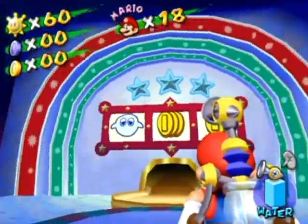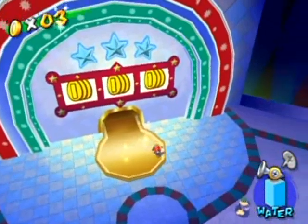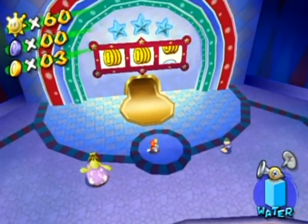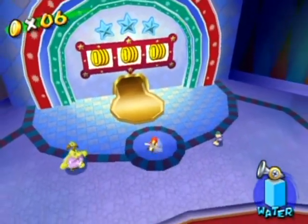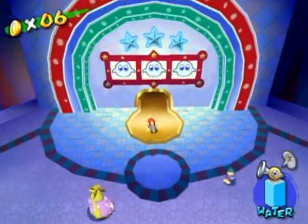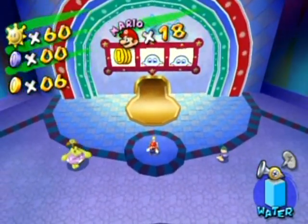You'll see there's a slot machine over here. What you want to do is spin this until you get three sevens — and it's 100% randomized. There are Boos that spawn up here which I recommend you kill off, but Boos don't give you any coins. I'll see you when I get all three sevens.